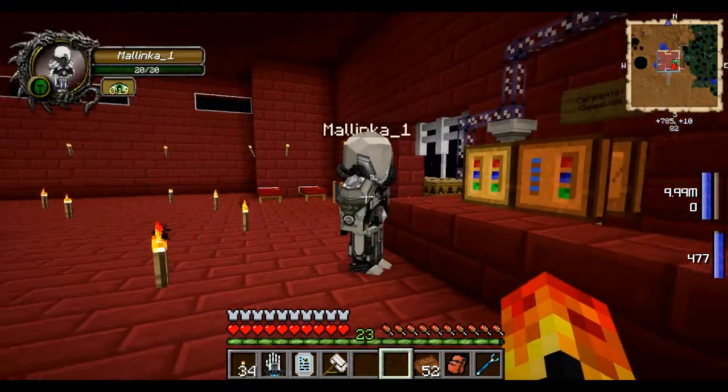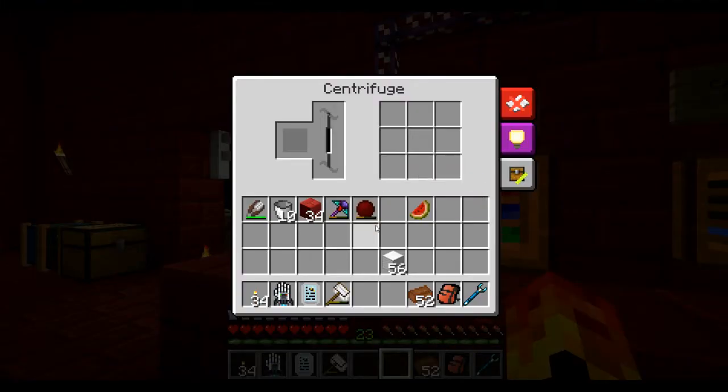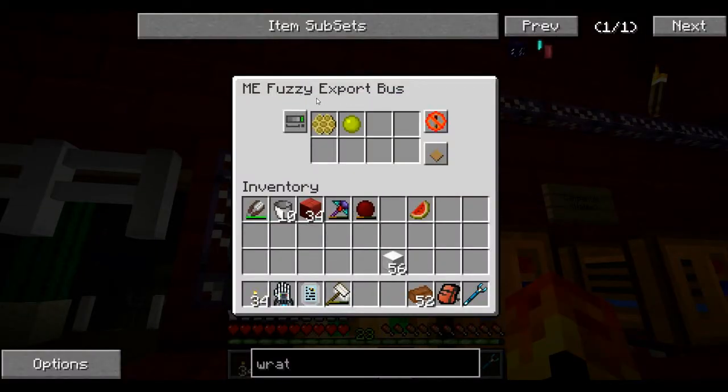So let's deal with how we're doing with combs. As people may remember, combs go into a centrifuge, which is this machine. I've got a fuzzy export bus, and the fuzzy is really important here. So remember the difference between fuzzy and precision: fuzzy looks at damage values and data values differently to the way a precision does. Precision is like: it has to be precisely this item and this item alone that goes in. A fuzzy one says: well, this item and anything similar to it.